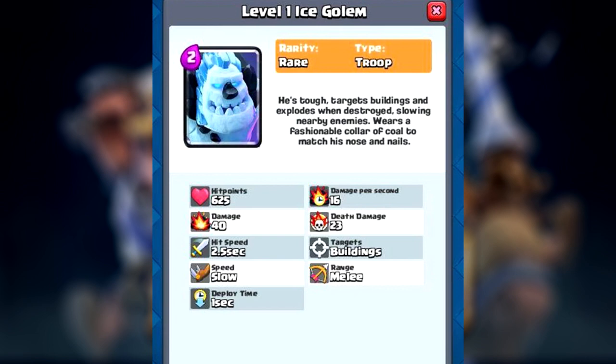Next up we have the Graveyard spell. This spell is really unique — you can place it anywhere like any other spell, but it makes a spawner, which is really interesting. They are skeletons so they won't do that much damage, but it will be frustrating for the opponent depending on how you work it into your deck. The spawn speed is 0.5 seconds, it lasts for 10 seconds, and the spawn radius is five. I'd assume it only spawns one skeleton at a time, otherwise it would be overpowered.